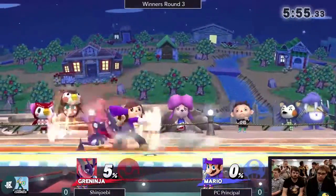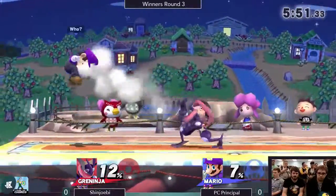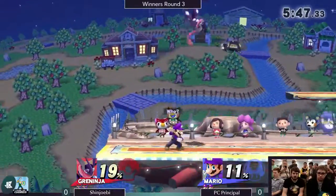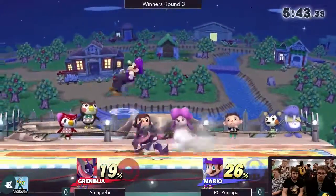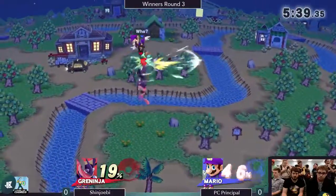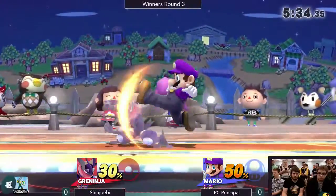Mario has a lot of those arcing hitboxes that cover a lot of space. He's going to be putting out hitboxes where Greninja wants to land on top of him. But Shinjobe is a player who's known to break defenses and break zones extremely well, so he's just going to take this first match to feel it out and try to overwhelm Mario with weird mix-ups.